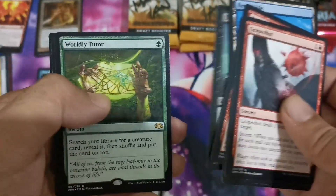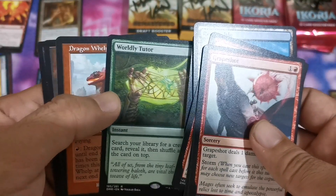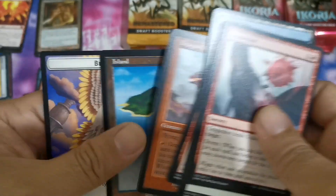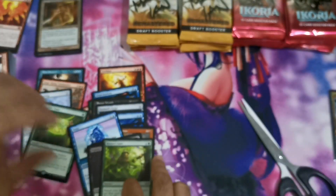We also have Nature's Lore of course, and then a Worldly Tutor — another great hit, still worth about 10 to 12 dollars or 500 pesos in the market.